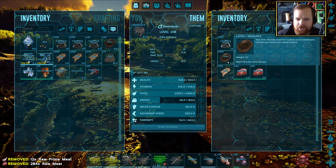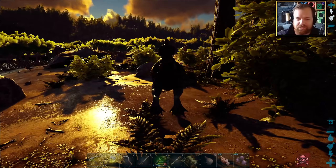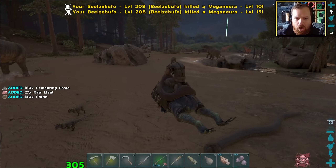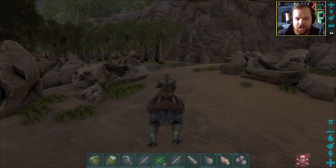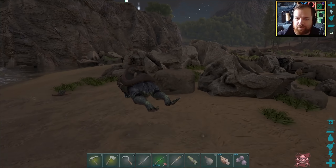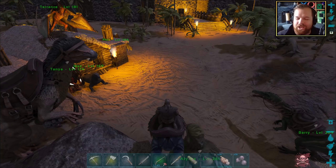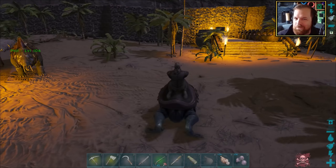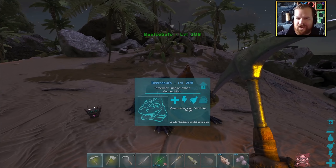Let's make sure we've always got a little bit of meat on us. I certainly don't mind having the cementing paste on us either. There's a small scale war going on — I'm gonna get out of here. I don't want my froggy to die — I've only just got him, for God's sake. And just like that, we are back at base. There we have it — we have our Beelzee Buffo!